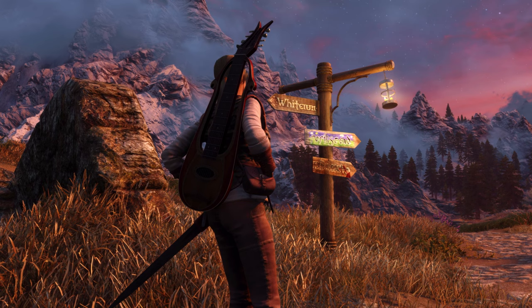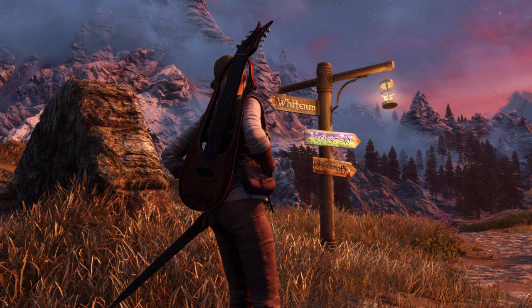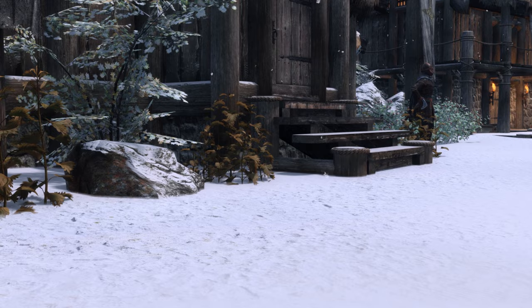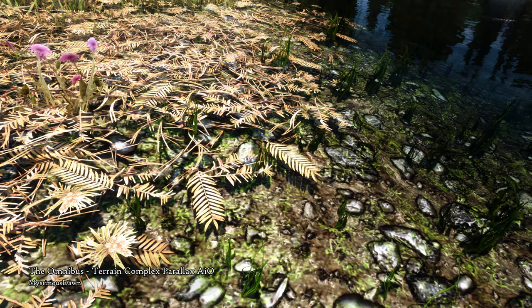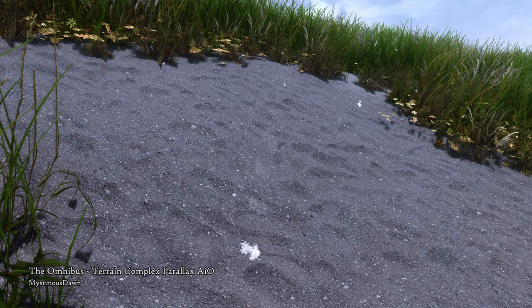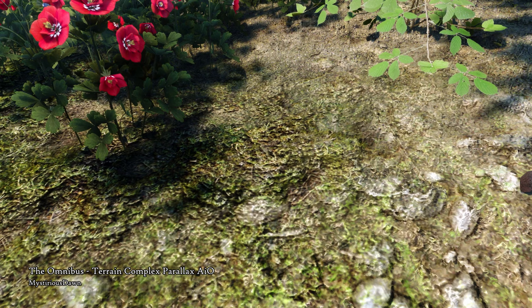That's it for the cities of Skyrim. We can now proceed to take a little walk in nature, and I'll show you all the mods I absolutely need to have for my forests and environment to make them beautiful. For the landscape textures, I use the Omnibus Terrain Complex Parallax AIO texture pack. This mod covers all the base game terrain textures with high quality parallax enabled textures. This effect gives the textures the illusion of them actually being in 3D, which gives a nice realistic touch to the ground.